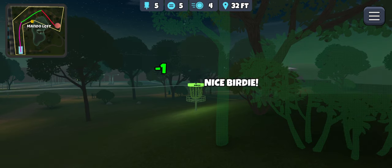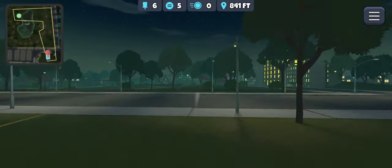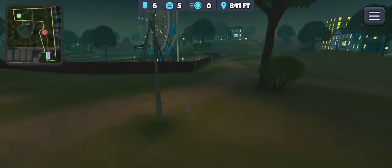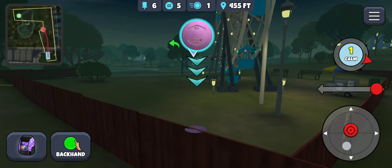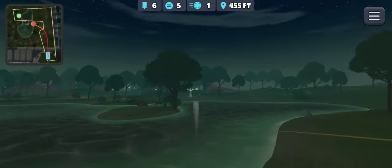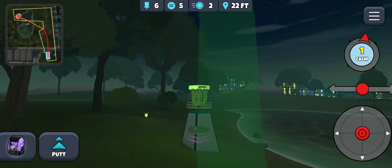So we've got a birdie here. Hole 6. I'm going to try to throw up next to that wall and see if I can get across for the eagle. This looks like a good wind to make it happen. But if I don't have a great drive, which this might not be - if I hit that post it's a no. Okay, if I can get it through there, we're going to go for it. I think this is going to be close. Hit that nicely. Got an eagle! I was just kind of holding my breath there.